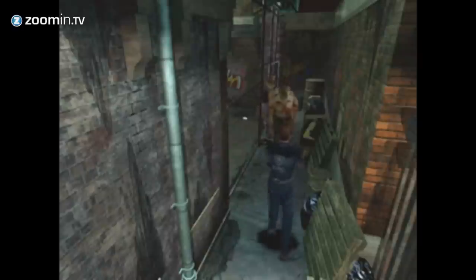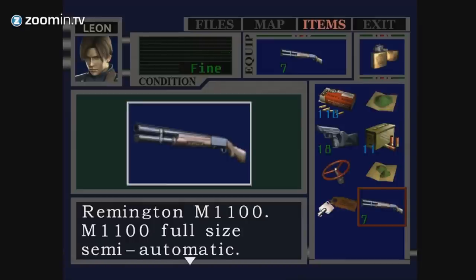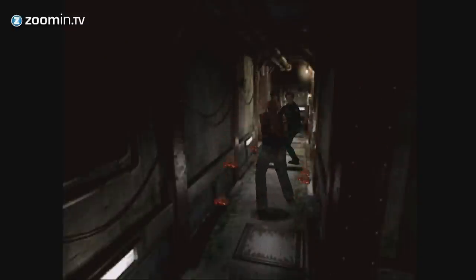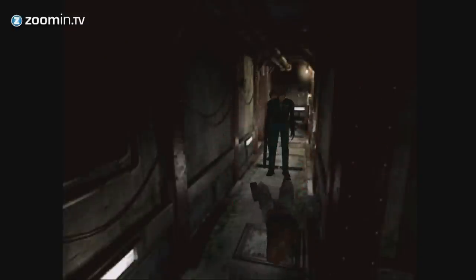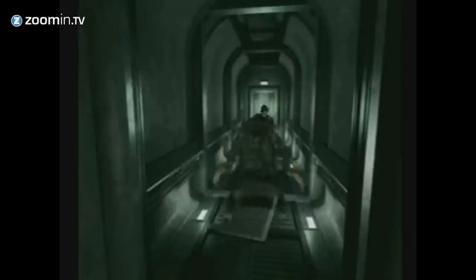The humble handgun might be your best friend in Resident Evil 2, but the custom shotgun is your guardian angel. A very violent angel that obliterates zombies at the waist. But you're hardly going to survive the outbreak with that piddly little steak knife, are you?